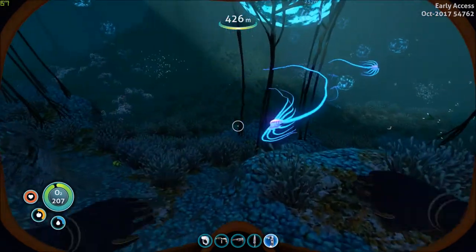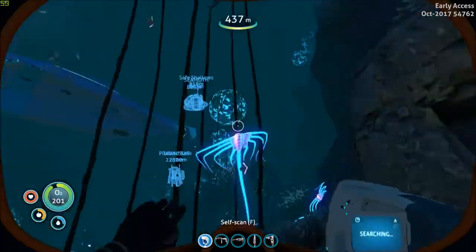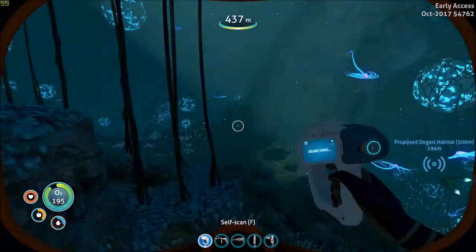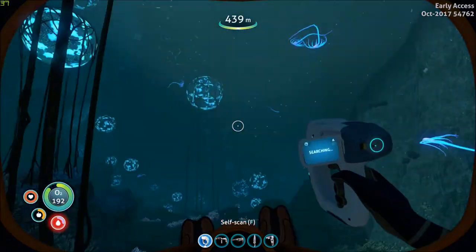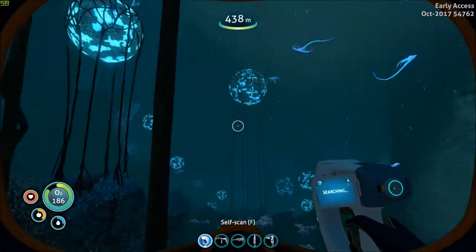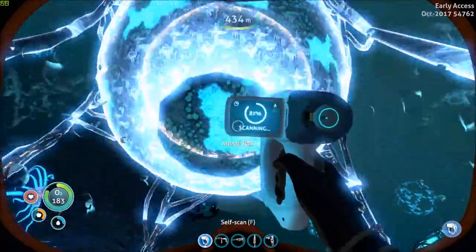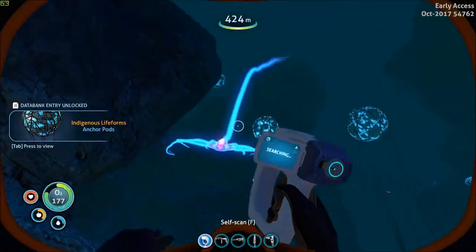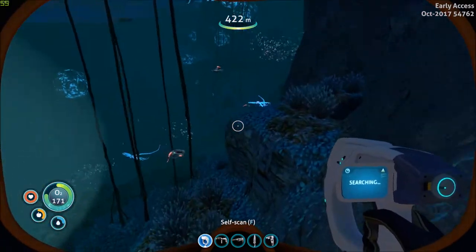I don't think I've ever scanned one of these ghost rays. I thought it was called a ghost ray but it looked like it was called something else. I want to scan one of you. Can I scan this thing? Indigenous life form — jelly ray. Apparently they're scared of the character.